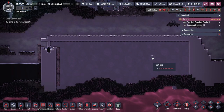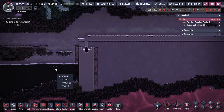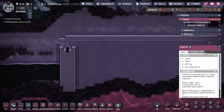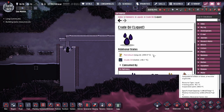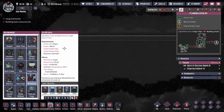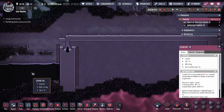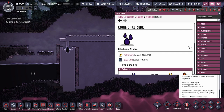Hey guys, to legit city here. Today we're going to be going over a build design in Oxygen Not Included — the petroleum boiler. Crude oil, as you can see right here with this large pool, becomes petroleum if you boil it to 400 degrees. You could also use the oil refinery, which gives you a two-to-one ratio where 10 kilograms becomes five kilograms of petroleum. Otherwise, if you want a 100% turnover rate, you're going to want to boil your crude oil manually.